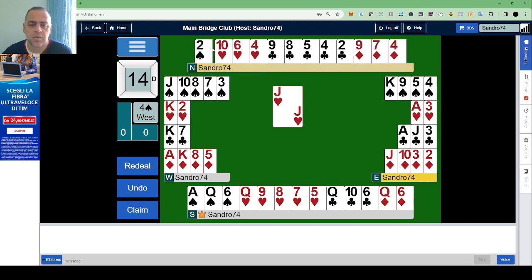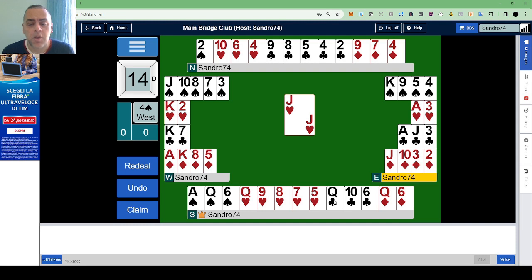Now let's say that we lead with the Jack of hearts. Let's make a plan. Hearts, we have no problem. Now we are in West. East, after the opening lead of North — the opening lead of North is because spades were bid first by West, so his left opponent will start with the opening lead. In this case, the Jack of hearts. After the Jack of hearts, East becomes the dummy, so he will lay down the cards and they will be played by West.